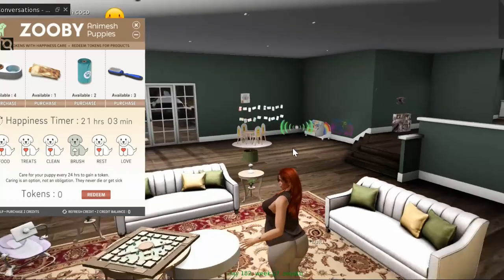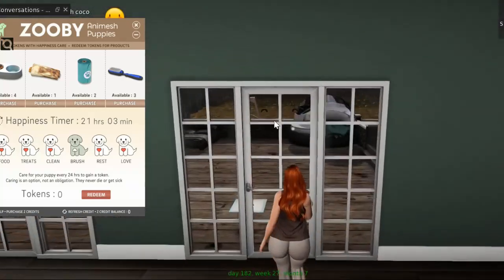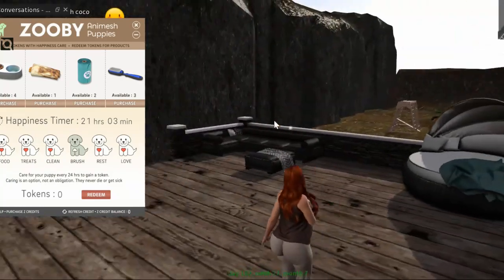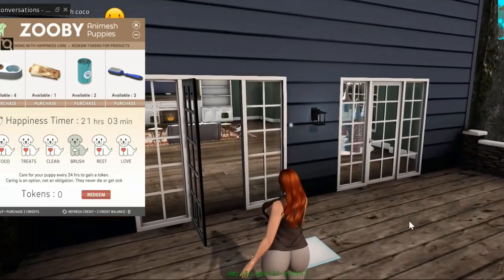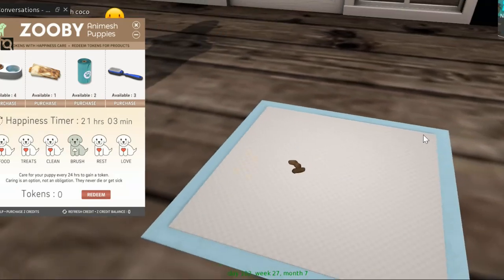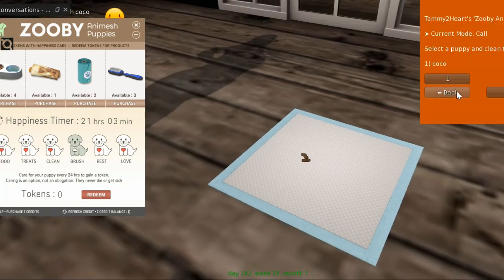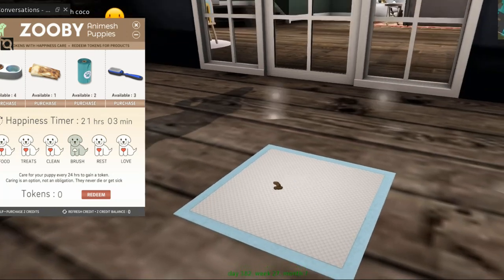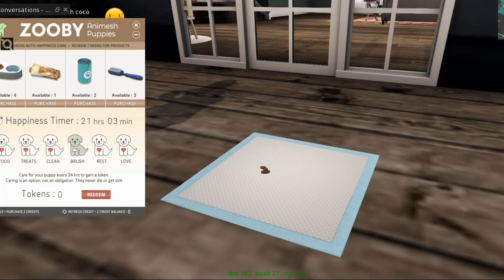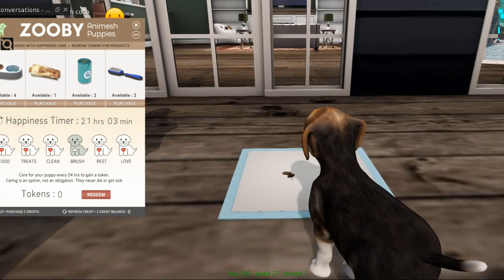Let me just show you the notecard — they really do keep you informed and they really fit. Lulu is seriously wanting attention, but yeah — there is that.